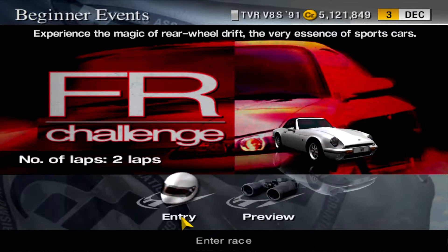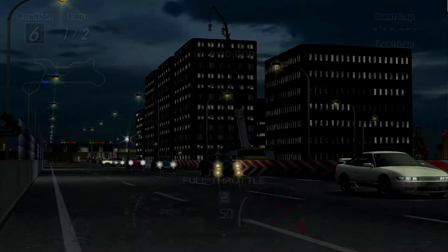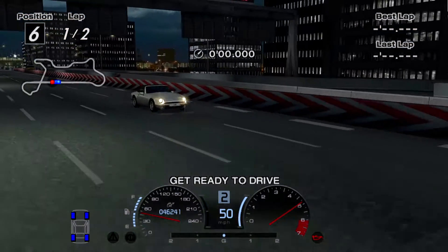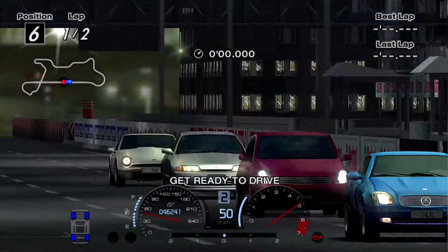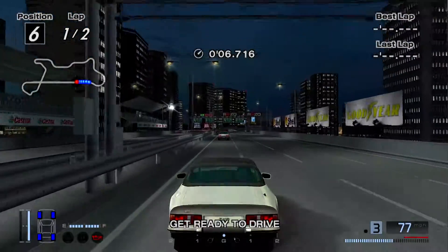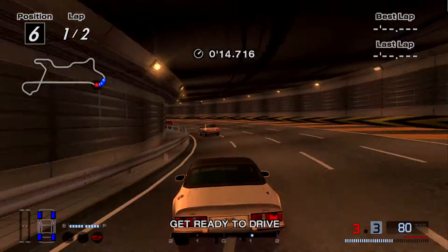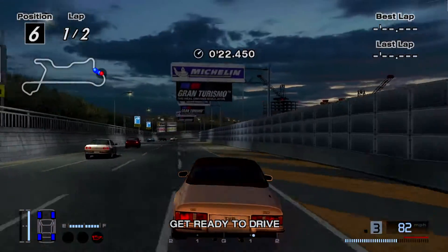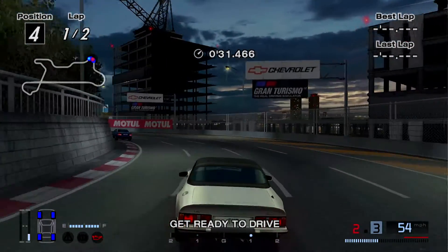Up next, we got Special Stage Route 5. Alright, a few different opponents but nothing I'm worried about. 107 point race — it's either that Skyline GT-S or the RX-7, probably the Skyline. I've wanted to do a race on Special Stage because of the whole night thing anyways. It's definitely not the GT-S — it's already pulling away. The emulator does not like the tunnel on Special Stage; it did the same thing in the Super License.